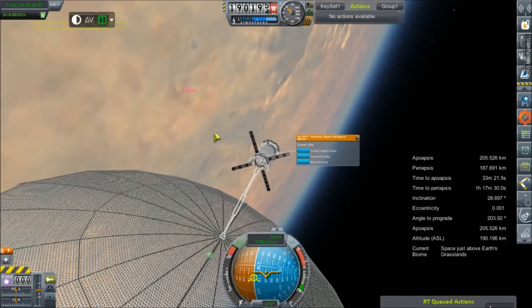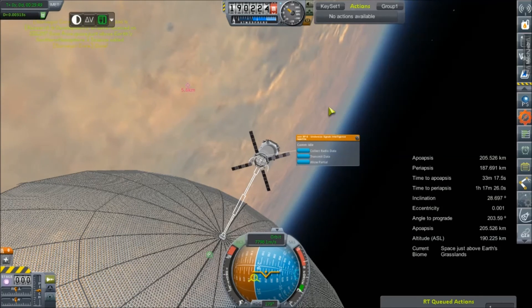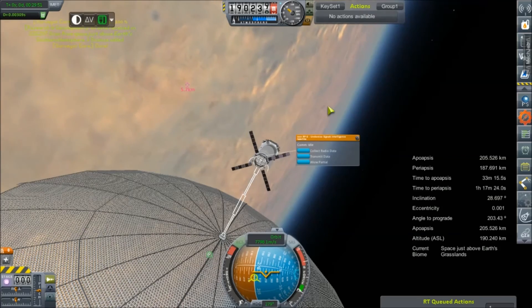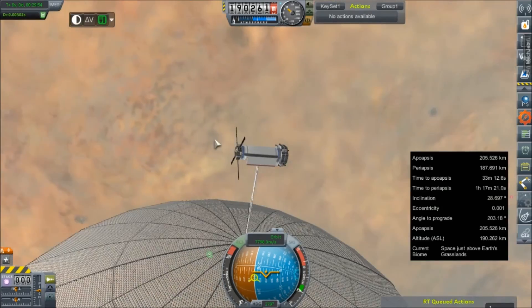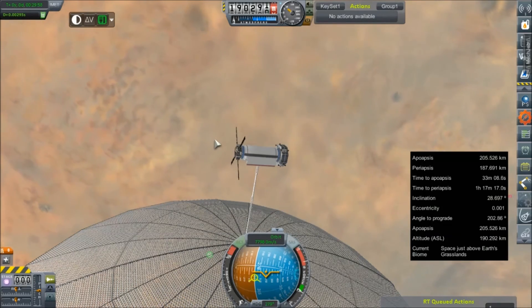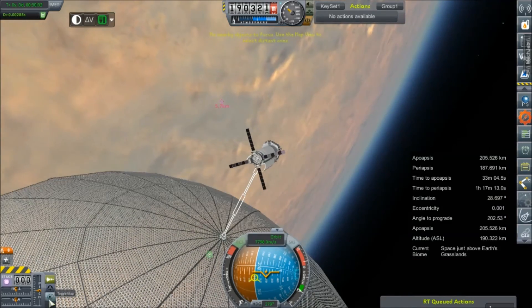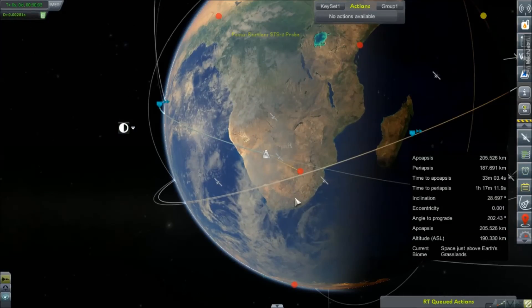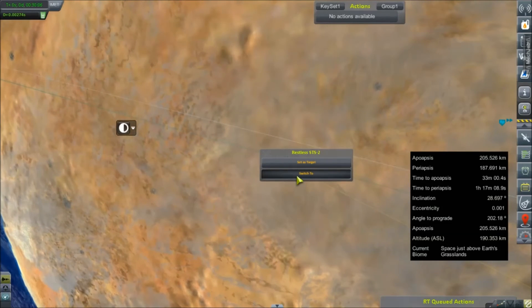Apparently this thing can only be run five times, which is interesting because it looks like it's hemispheric. So I guess there's high and low science for both hemispheres. I would still leave one just in case you really screwed it up. We're five and a half kilometers away from the Restless, so let's go ahead and switch back over to that.